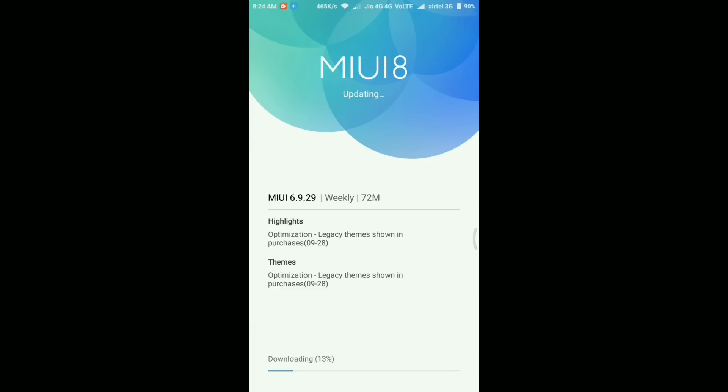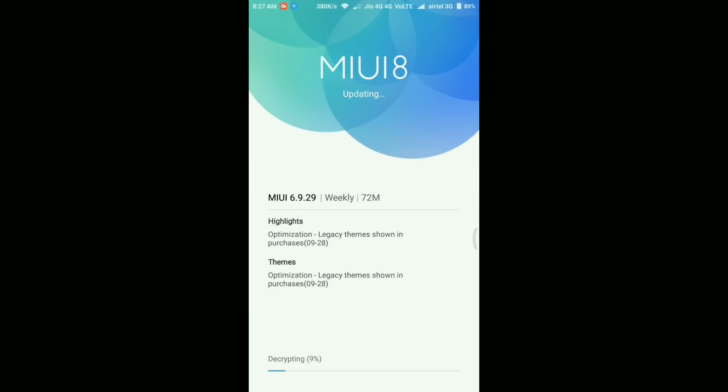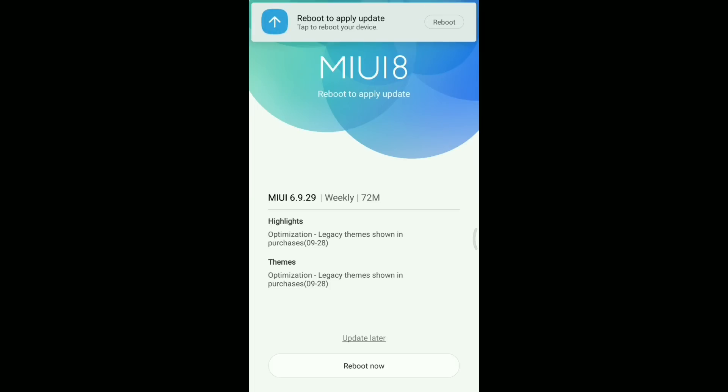It's just a 72 MB update so it won't take a long time. I'll quickly skip the download part and jump to the next screen. Now as you can see the update is downloaded and it's just decrypting - this should be done within a few seconds. Since the update was very small, decrypting won't take long. Now the update is completely downloaded and the device is ready to reboot.